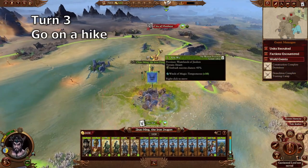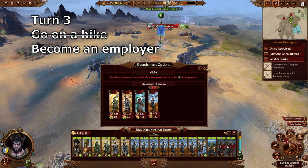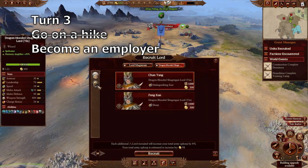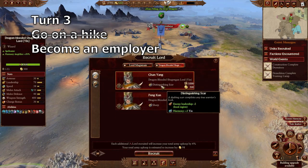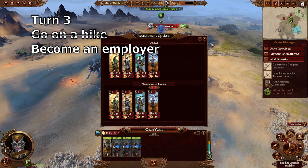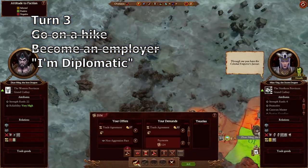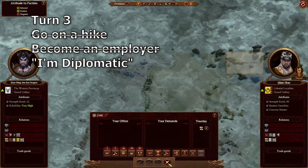Turn three: scoot on over to the border of the City of Monkeys and recruit two jade warrior crossbowmen. Recruit a Yin Shaguan lord and globally recruit three jade warrior crossbowmen. Do some family bonding with Cat Lady and the Celestial Loyalists.